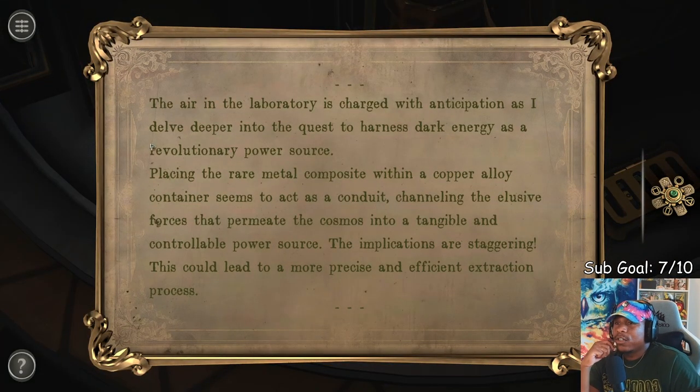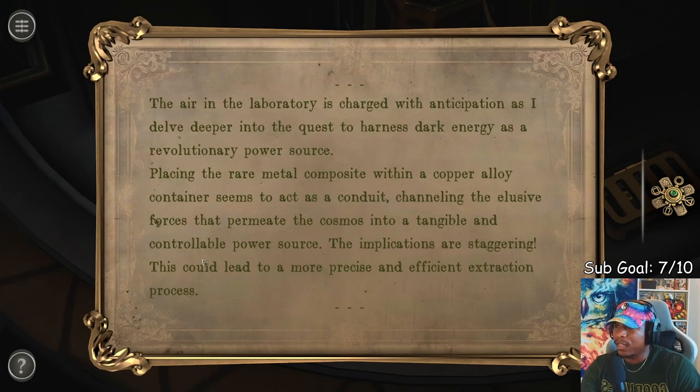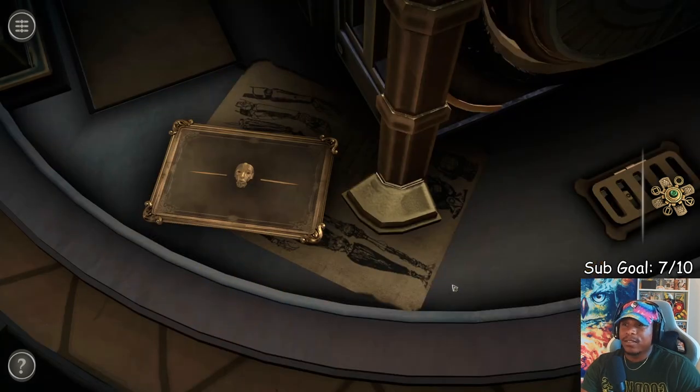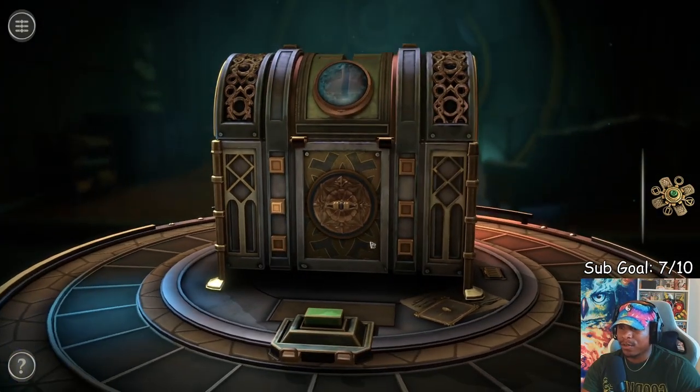The air in the laboratory is charged with anticipation as I delve deeper into the quest to harness dark energy as a revolutionary power source. Placing the rare metal composite within a copper alloy container seems to act as a conduit channeling the elusive forces. I know the lore — they're trying to use dark energy to create a power source, maybe to better the human race and improve life in some way.